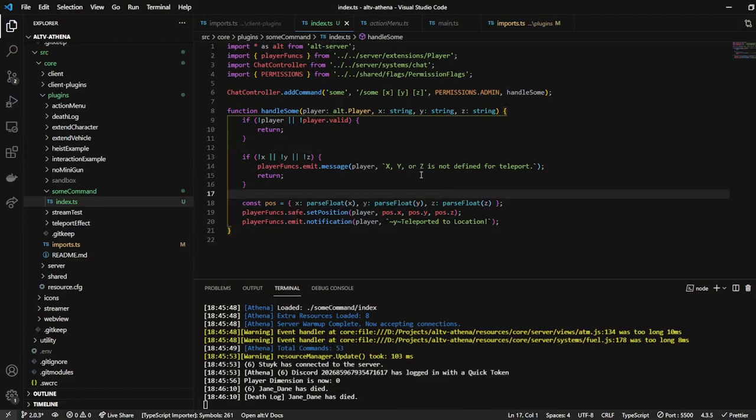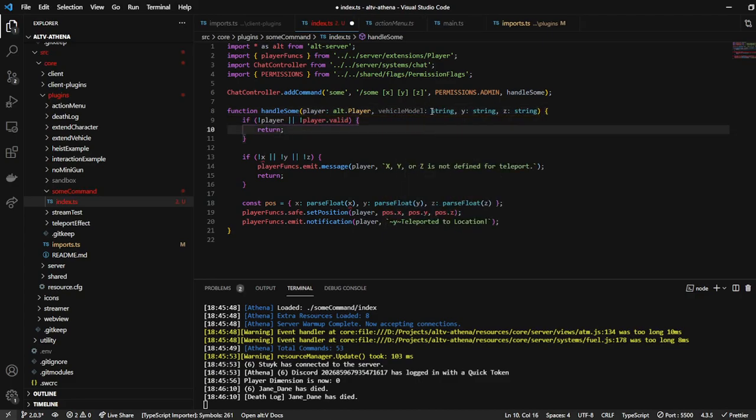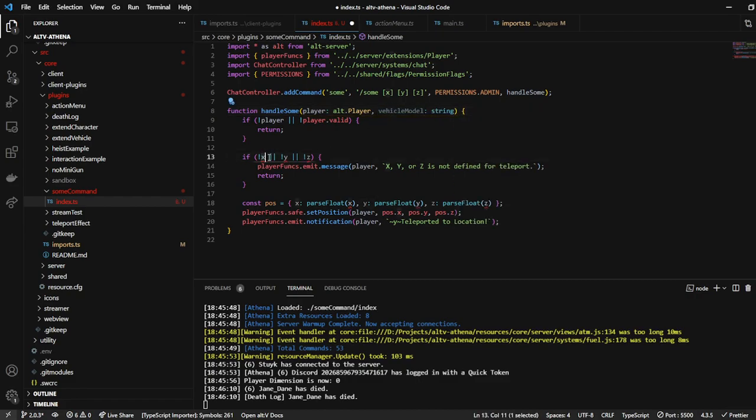For instance, maybe I want to make a vehicle spawner. So I could do like vehicle model — it's going to be a string, and then I can go ahead and do a check for that down here: model was not defined.